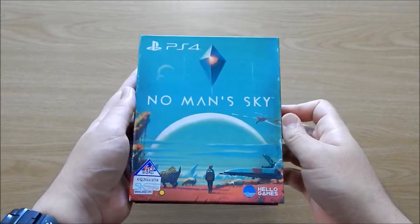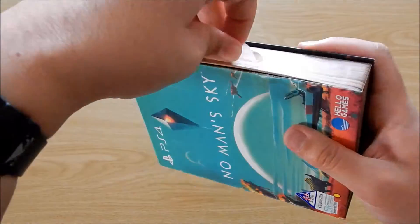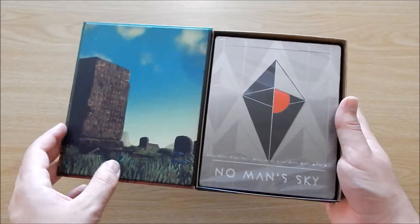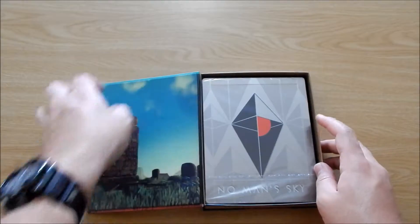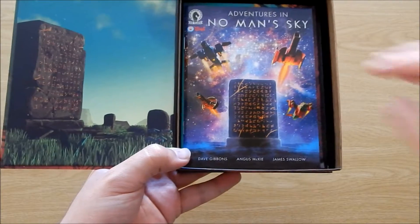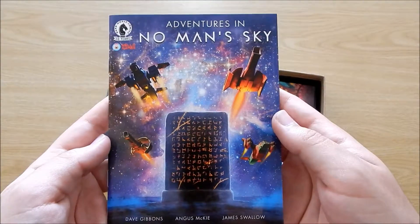Now let's get inside this box. You can open it up and we are introduced by some nice artwork, as well as the steelbook, just resting in a cushion. We will take a look at the steelbook a little later. On one side you can see you get a nice comic book with the limited edition.